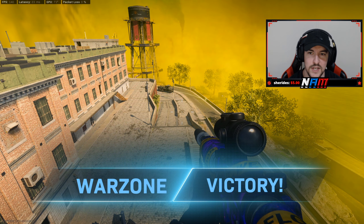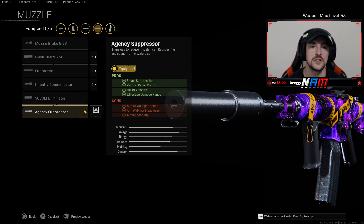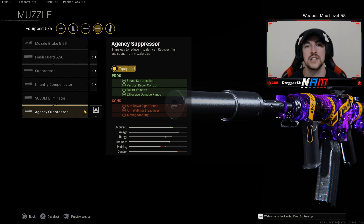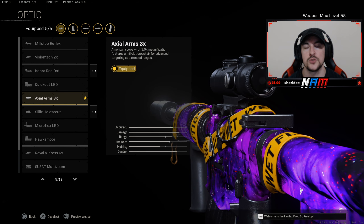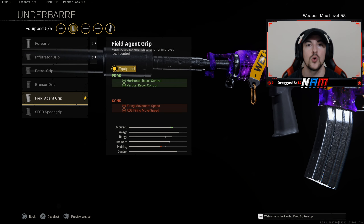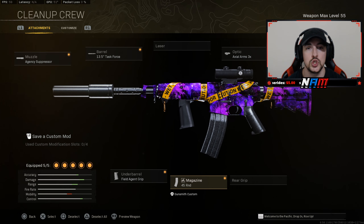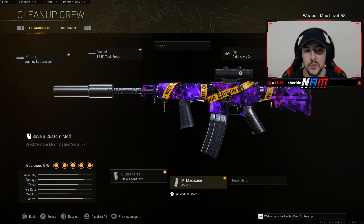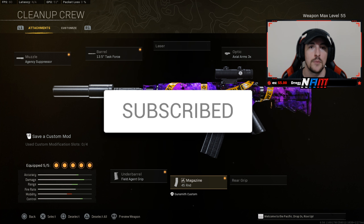Two off to 30, but it is what it is. Alright guys, for the class setup on the XM4 we're rocking the Agency Suppressor for sound suppression, vertical recoil control, bullet velocity, and damage range. The 13.5 inch Task Force barrel for bullet velocity, horizontal and vertical recoil control, and more damage range. The Axial Arms 3x optic, the Field Agent Grip for horizontal and vertical recoil control, and the 45 round mag. That's the go-to long range XM4 setup — as you saw in today's gameplay, this thing still gets the job done. Hope you guys enjoyed, drop a like, subscribe if you're brand new, catch you in the next one.